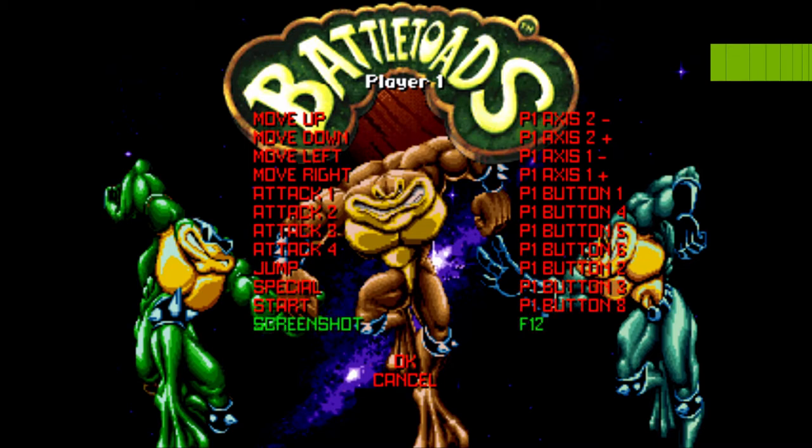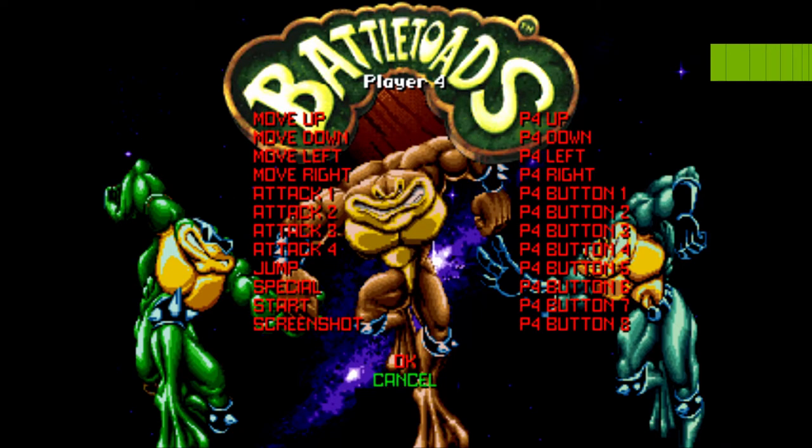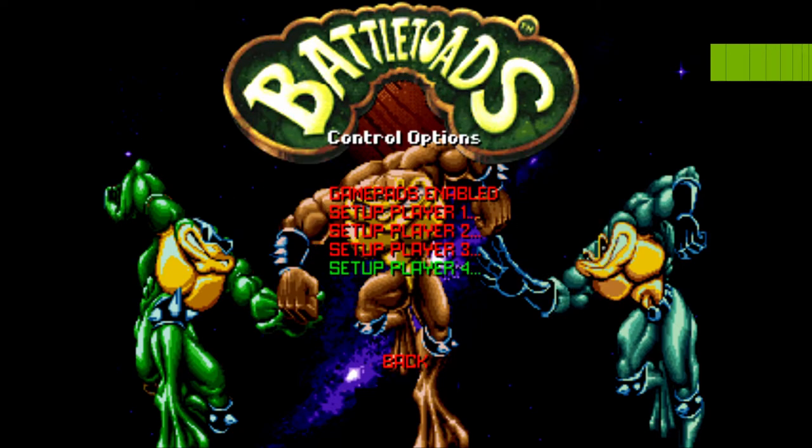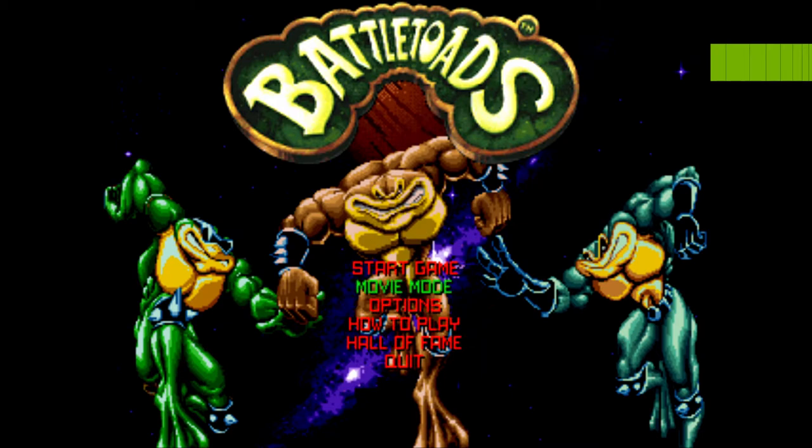You can also map the screenshot button if you want. Once done with the keyboard mapping, switch to the gamepad. You may find the analog stick a little finicky — it tends to drift back to center or move around on its own, but that's just a quirk to be aware of.